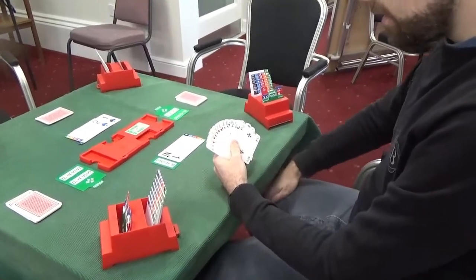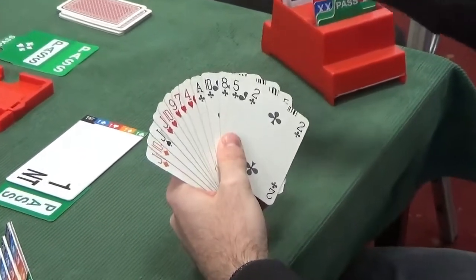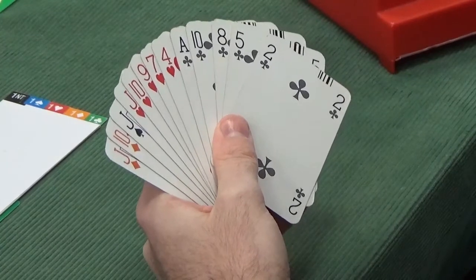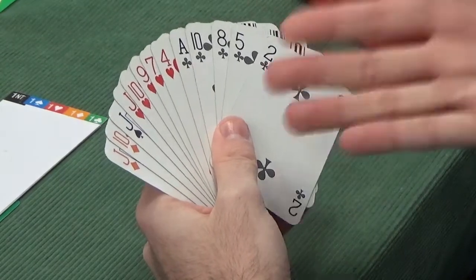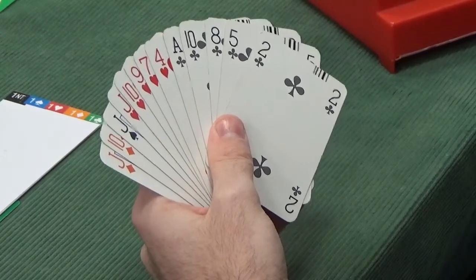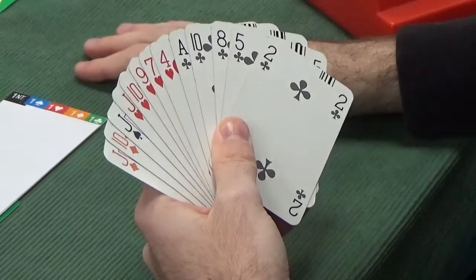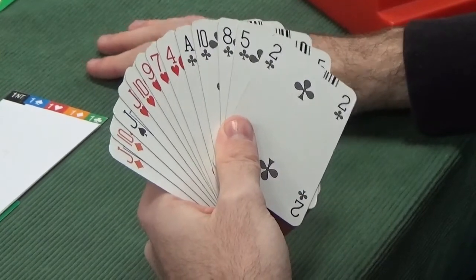Back to East now. North and South are going to be passing throughout, so it's just a case of what East is going to do over this rebidding structure. West has promised six cards in spades or more but denied a strong hand — one spade then three spades would be six-plus spades and 16-plus points, so they've got between 11 and 15-ish. Game isn't on: we've got seven, they've got a best of 15, and we haven't got a spade fit. So the correct bid here is pass — we don't want to start bidding three clubs or three hearts. We've got at least seven spades between the two of us, so pass and let partner play in their six-card spade suit.